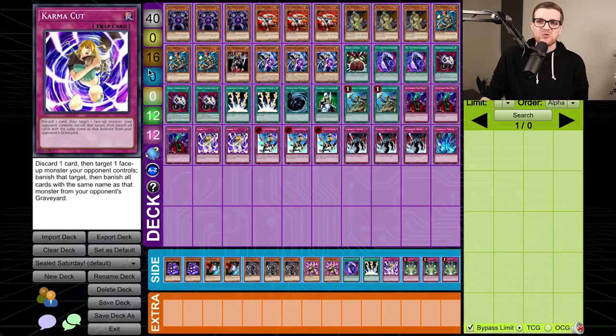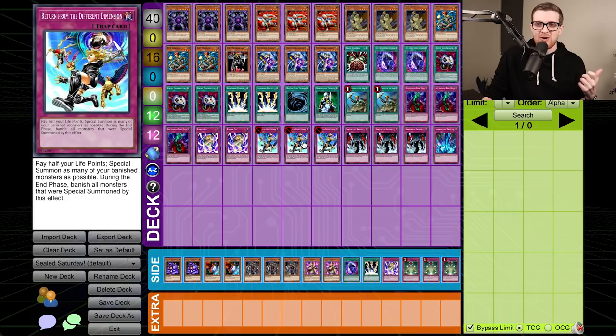Introducing the deck we are bringing to today's episode — it's a bit of a weird mishmash. It's strange because we're doing a mirror match, so I think I'd be playing different card choices if I wasn't in the mirror. One of the things that is obviously the theme here is banishing. I think Return from the Different Dimension is definitely going to be the card that carries us, because the more cards we can get banished and the faster we get them banished, the quicker we can fire this off and probably just win the game immediately. What I'm scared of, though, is that most of our cards also banish Jon's cards, and his do the same for me — so it's almost counterintuitive.